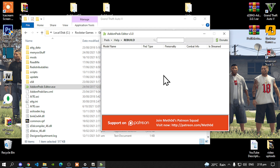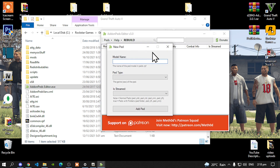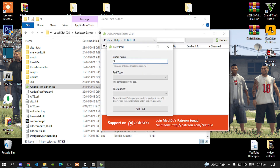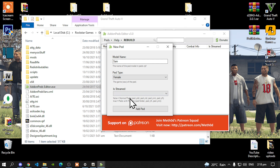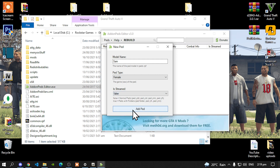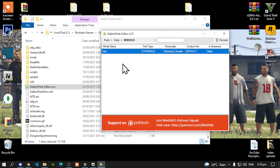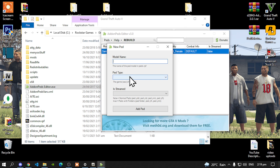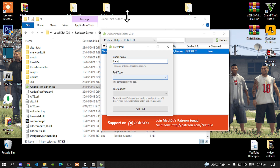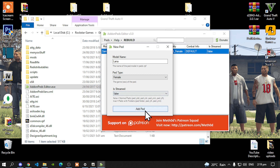Once it is open, all you've got to do is go to your Peds drop-down menu. Then go to New Peds and the model name is Sam. The Peds Type is Female, and isStringed is False. Now select Add-Ped. Next, we are going to install Lana. Go down to your Peds drop-down menu, select New Peds and type Lana. Go down to Peds Type and select Female. Now go to isStringed, set it to False, and now select Add-Ped.